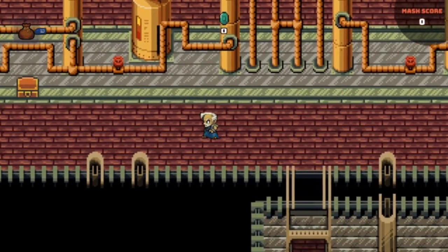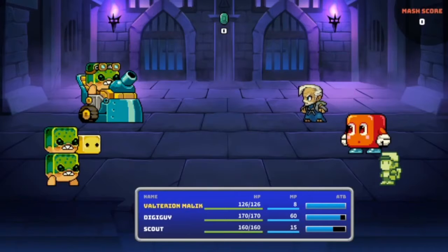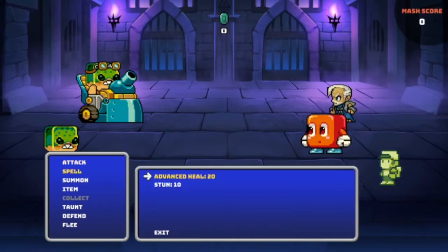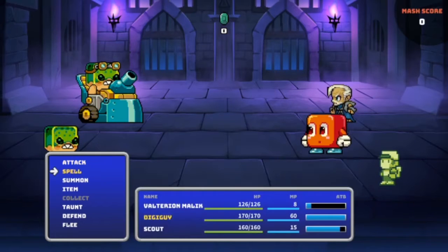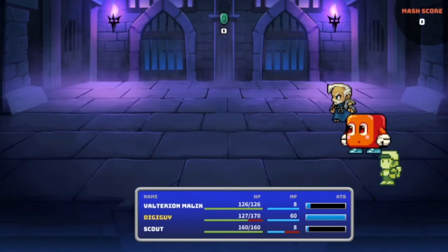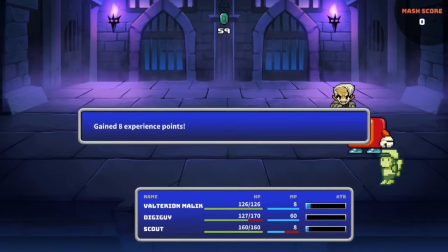I can see the JRPG element already. Digiguy and Scout — oh, they're my teammates! Digiguy, what can you do? Advanced healing and he can stun. He can summon a pipe. Get him with the sword. And he's dead. 59 coins with 8 XP.